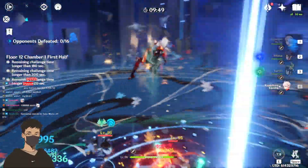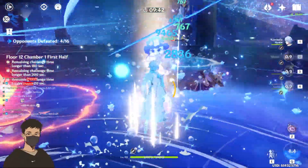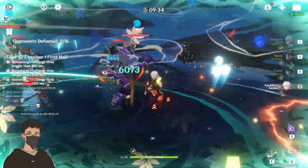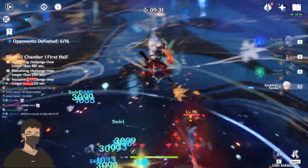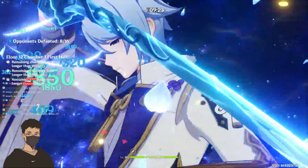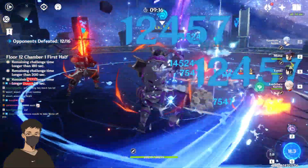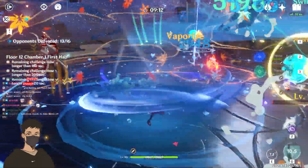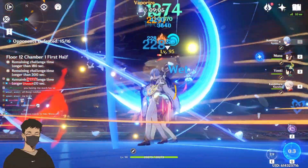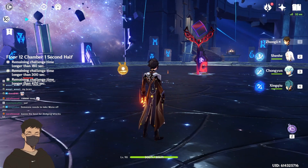Oh, I'm frozen. Let them do their little attacks when they're below me. We're still alive. One guy left in there. That's the move. That was — Kazuha best for dodging attacks? Yo, goated movement.